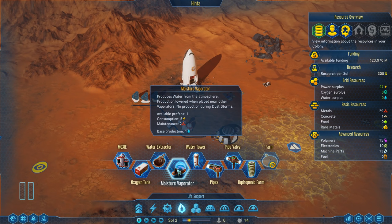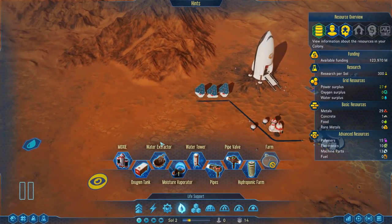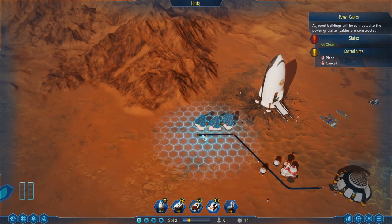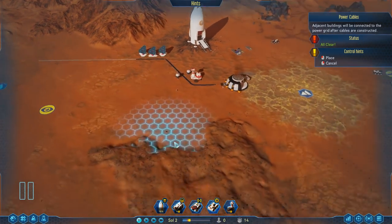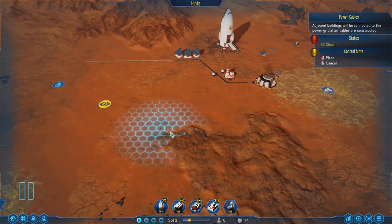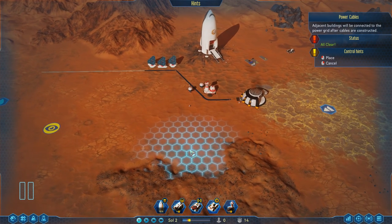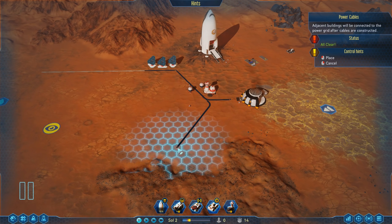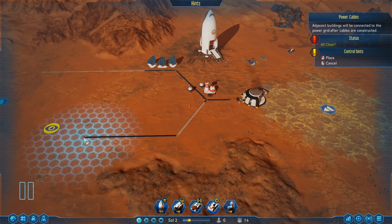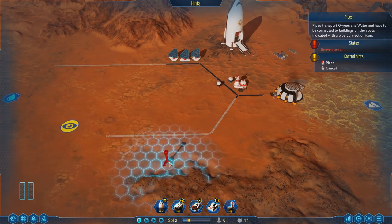I think it's time we start building some water vaporators. Let's get some moisture evaporation up and running as well as a moxie for the oxygen our colonists are going to need. This is all running by a pipe system. Let's get some cables up and running all the way down here — this is going to be our general power situation, but down here we can build all our stuff related to pipes. Like that — that's pleasing to the eye. Maybe one more there. Let's spread it down here. That's perfect. It's beautiful. I love it.